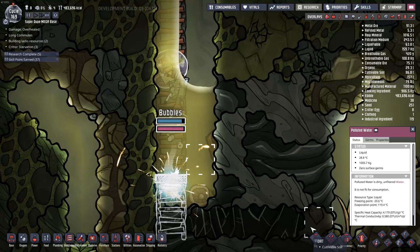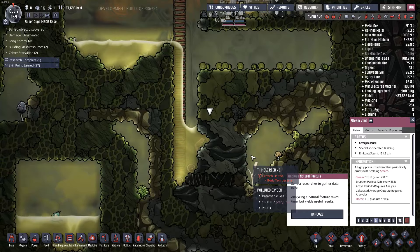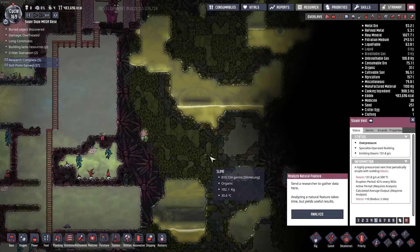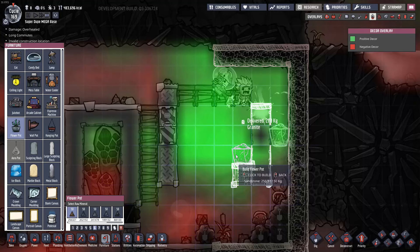What do we have down here? A steam vent — 500 degrees Celsius! That's pretty hot. So yeah, I've got more than enough water down here. And there's a thermal nullifier over there too. I'll just take one of everything, thank you very much.